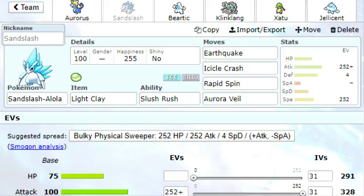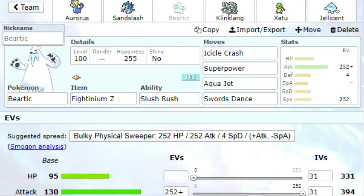This basically means that the purpose of this team is to go for Earthquake, Icicle Crash, Rapid Spin, and Veil Spin. You could use Rapid Spin and switch that for Swords Dance. But the star of the video has Swords Dance, Icicle Crash, Superpower, and Aqua Jet.